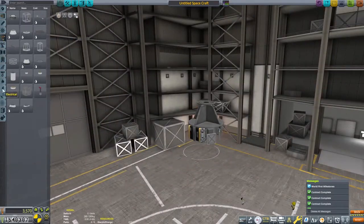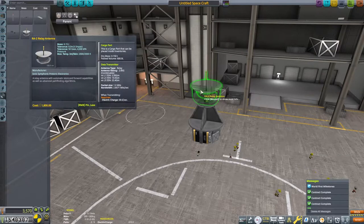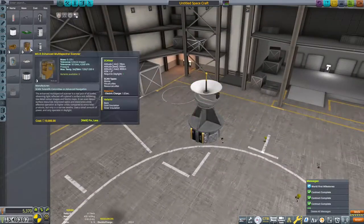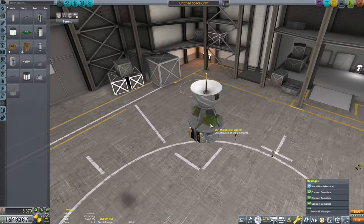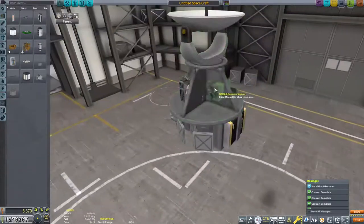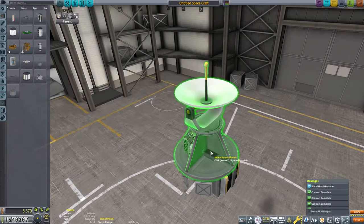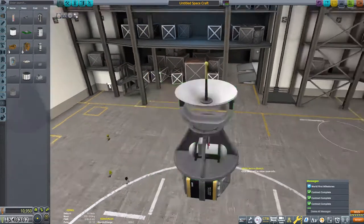Today we're going to send a robotic probe out to Moho because we want to get some altimetry data, some science data, and just see what that nice little ball out there looks like. My first and most pressing concern is making sure that this robotic probe can communicate with Kerbin when it is all the way out at Moho — two entire planetary orbits over. Thankfully, with the upgraded tracking station, all of my antennas are working at peak efficiency.